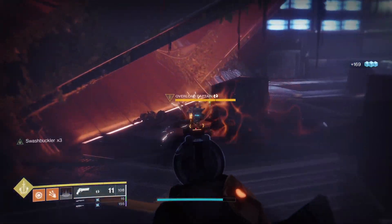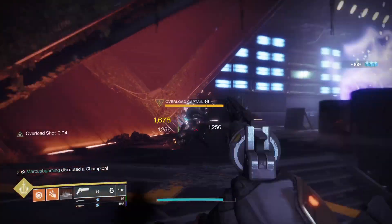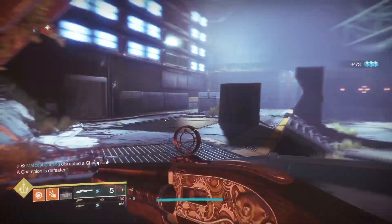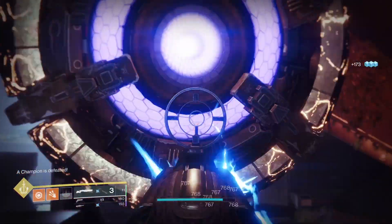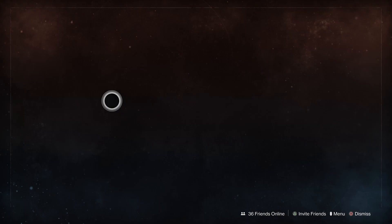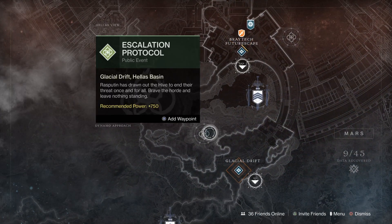Clearing sectors and bunkers is the faster grind, but if you can find anyone on an LFG app or your friend list, join Seraph Tower events. Once you get it, you need just 400 kills to unlock the new masterwork. You can knock this out easy at Escalation Protocol on Mars.